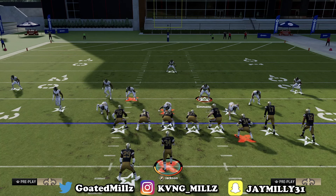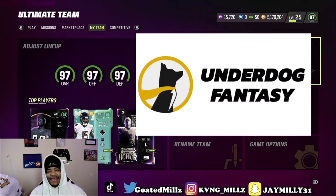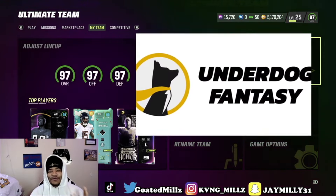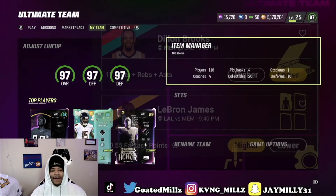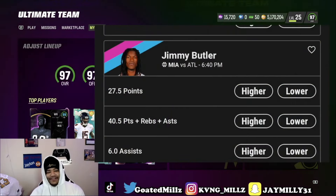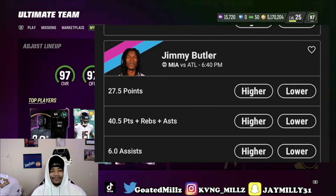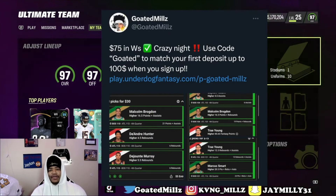If you made it this far put 'Eric Dickerson' in the comment section. Keep God first, keep grinding. Underdog Fantasy is the best daily fantasy app on the market — you can win up to 20 times your money by picking higher or lower on player projections. For example, the NBA playing starts today and Underdog Fantasy has Jimmy Butler points at 27.5. Pair that up with some of your other picks and you can win up to 20 times your money. I post my picks every day on Twitter, and if you use code GOATED you can get up to a 100% deposit match up to $100.